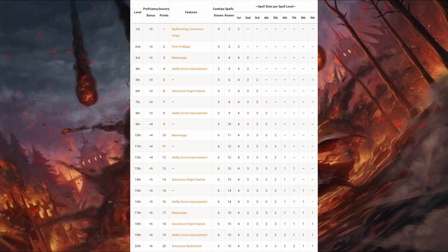The Sorcerer does not get access to their full spell list, instead choosing a number of spells that they know based on their level. This number starts with 2 spells known at level 1 and increases at higher levels based on the spells known chart. The Sorcerer can swap out 1 known spell when they level up, but must choose spells of the same level for which they have slots.